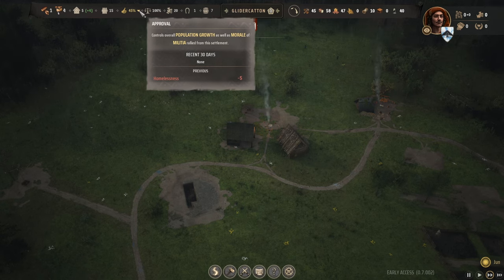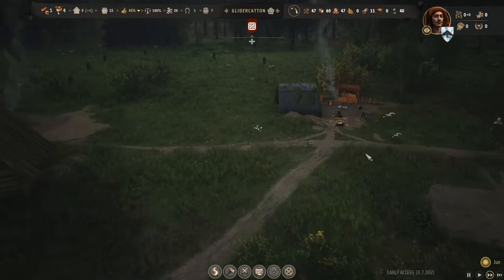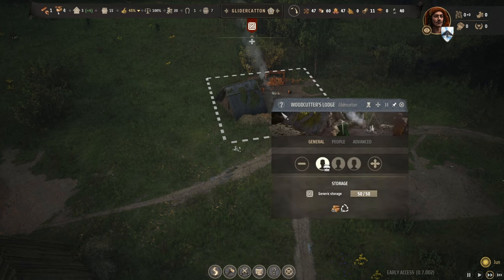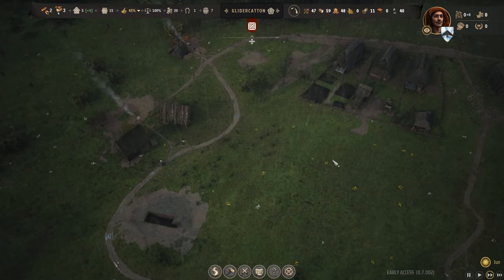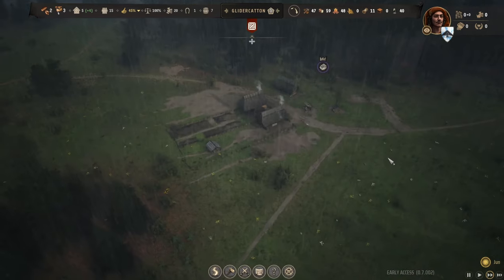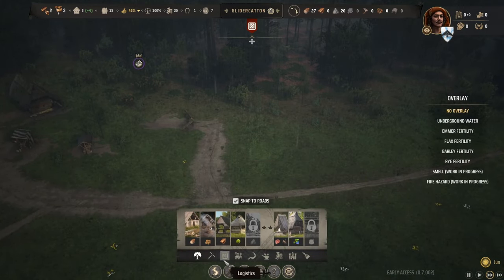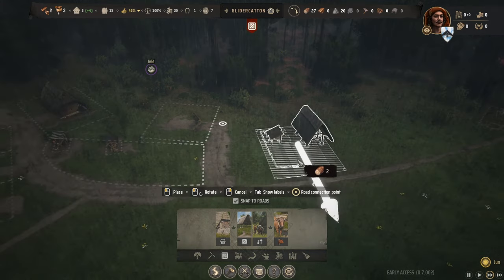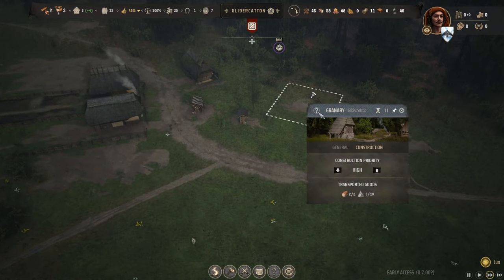Still on double speed. Approval is lower than I'd like - recent 30 days: none. You guys are unhappy, but it's beautiful here. This woodcutter's got 50 firewood - I'm going to take the family off this one and put them on the other woodcutter lodge when it gets built. I'll put that on high priority too. I'd also like a general storage available for these guys - let's build that storehouse.